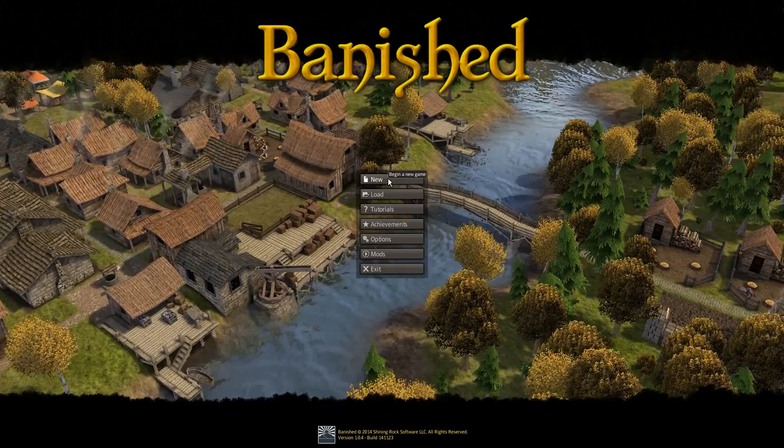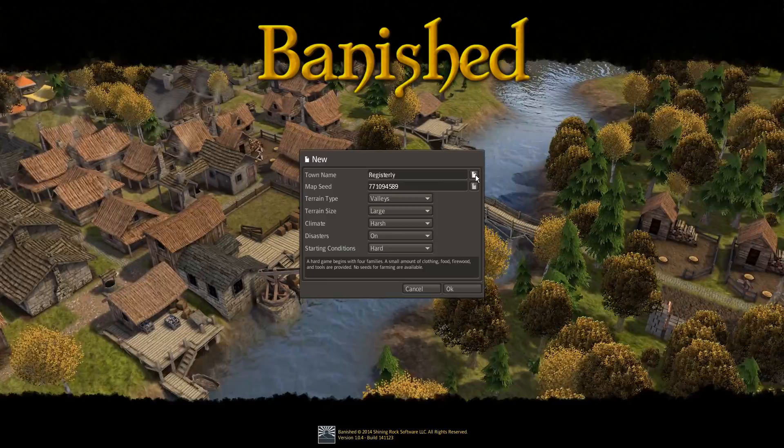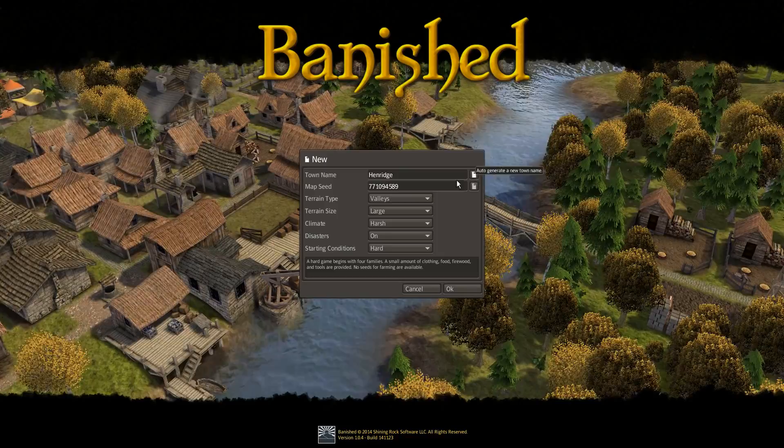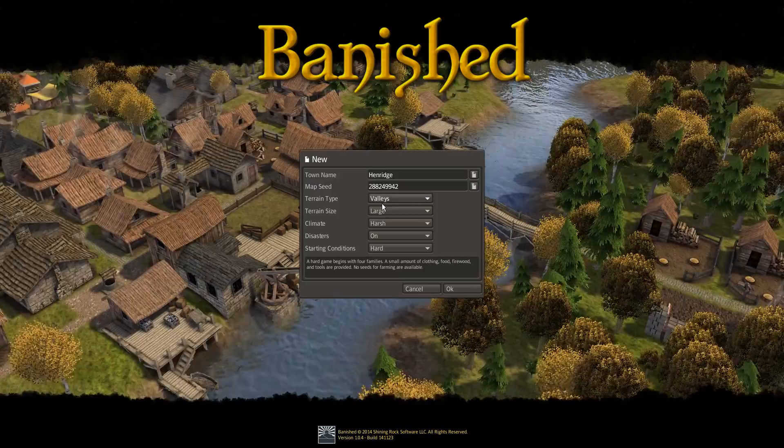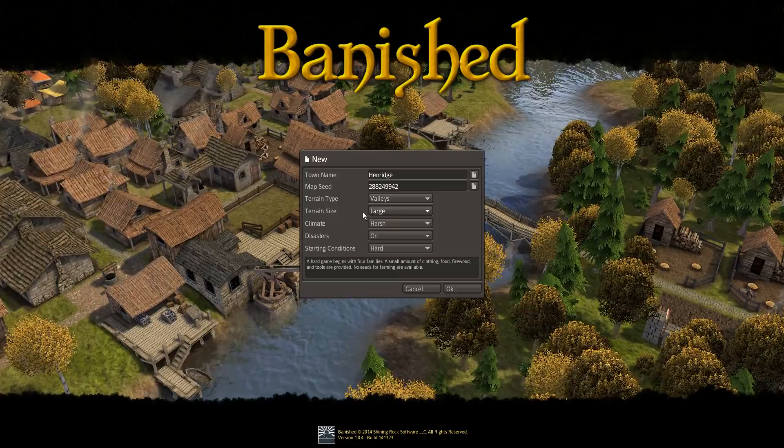I'm going to click New, and on the new screen you can randomize your town name and just pick whatever kind of fits. How about Henridge? That sounds good to me. You can choose your map seed by typing it in or you can randomly assign it. The next thing we have are the settings for the world. We have terrain type, which I'm going to choose Valleys — you have Valleys or Mountains. Valleys allows more room to expand.